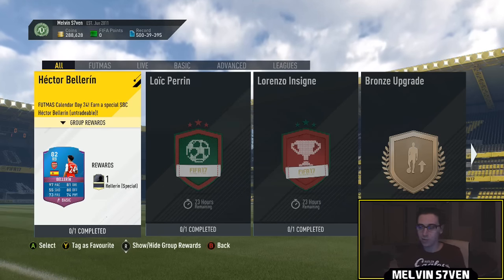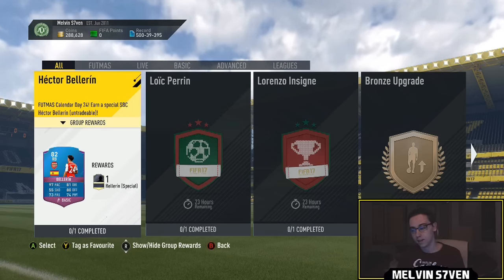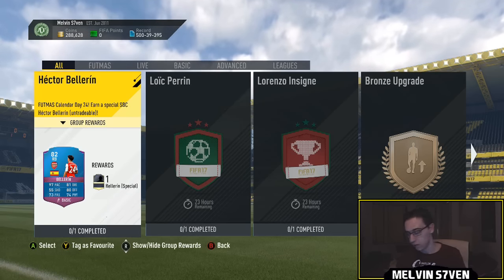What up? Melvin7 here. It's Christmas Eve. EA have dropped the 24th day of Footmas and they've actually dropped some really, really good cards.